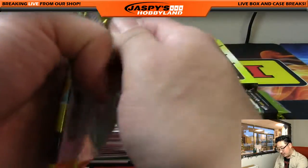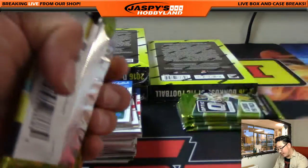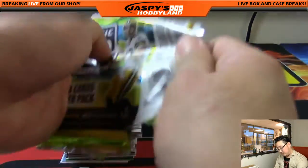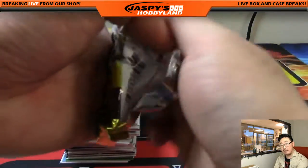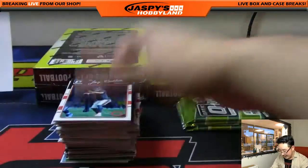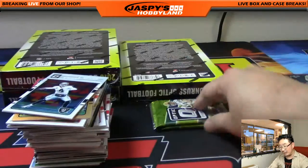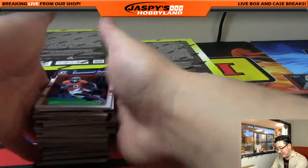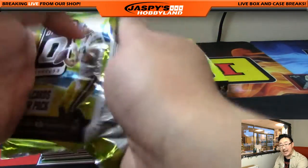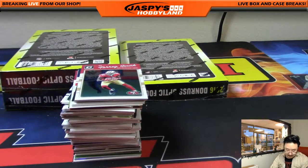You're guaranteed a hit, and we're giving away $500 of break credit. We've got clearance from Topps so the RSVP won't be an issue for people buying into our break — I can't assure you that for any other breaker, but for us we'll have a little leeway. Don't worry about it. Buy in. Even the empty aluminum briefcase is being randomized off — that goes for a few hundred dollars on eBay.